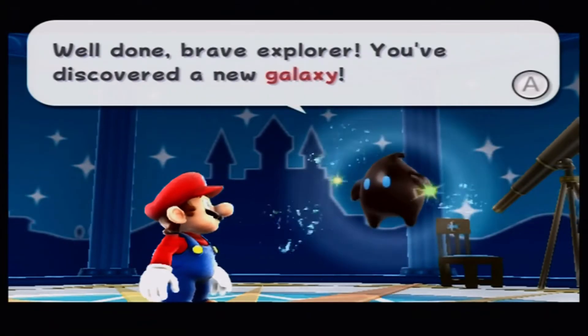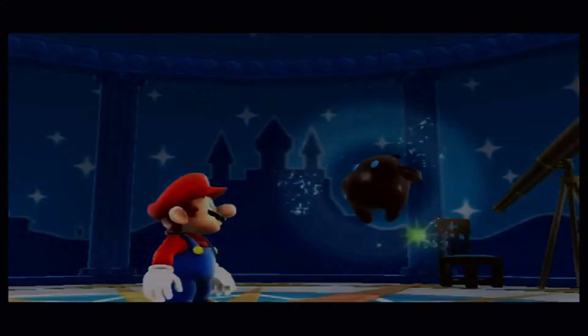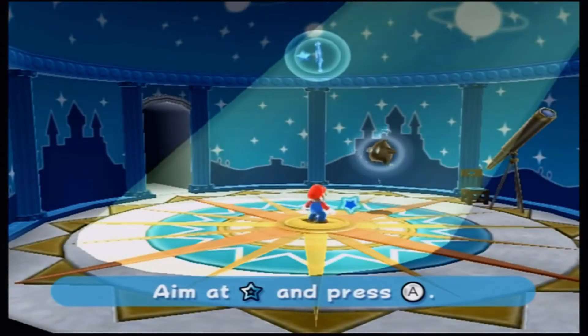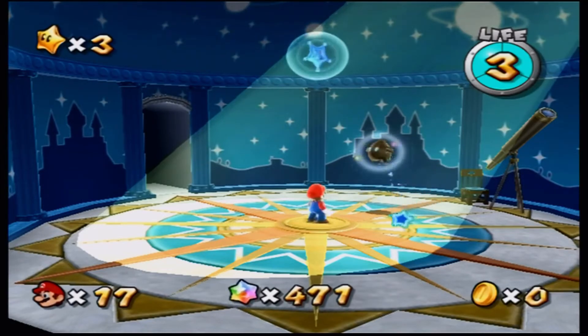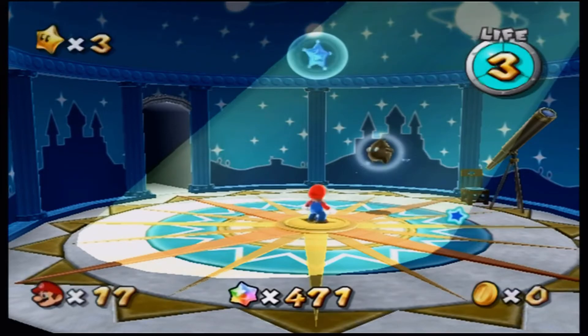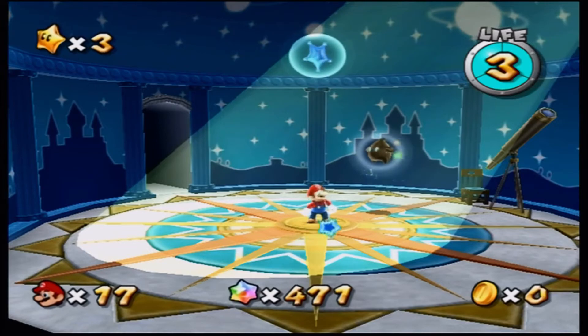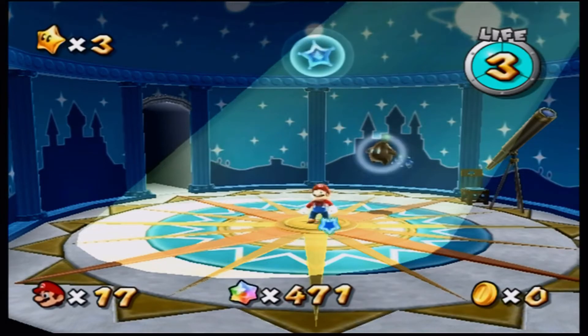Well then brave explorer, you discovered a new galaxy! Collecting power stars will expand our range of vision, perhaps to eventually include the enemy base. Save it at every opportunity — I learned that the hard way on multiple occasions. I do believe that's a pretty hearty second part — got a couple of power stars, met some cosmic entities along the way, and we even took down Petey Piranha's long-distance prehistoric ancestor. Good stuff! We'll continue on our journey in the next part — maybe even take a gander at that new galaxy that appeared.